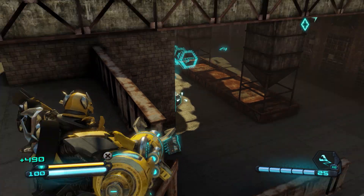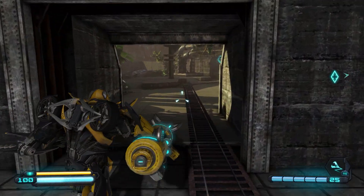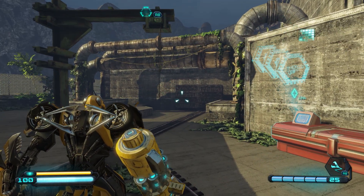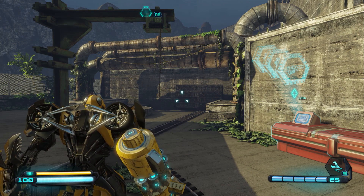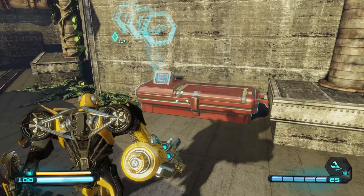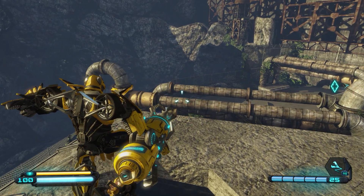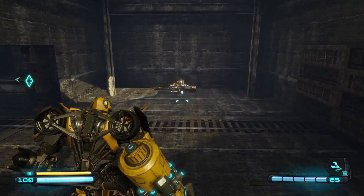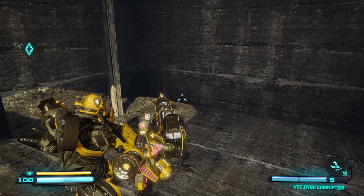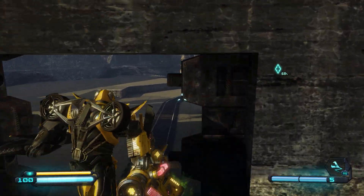There's a weapons terminal down below but we don't need anything at this point. Head up onto this thing and go through the hole in the ceiling. Inside you will find a cyber corrupter — pick this up as there is a challenge associated with it: the Stockholm Syndrome challenge, where you have to get two betrayal kills with the cyber corrupter, which we can do in the area up ahead.